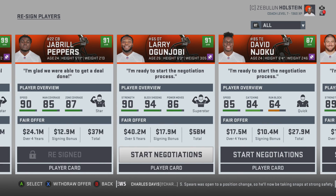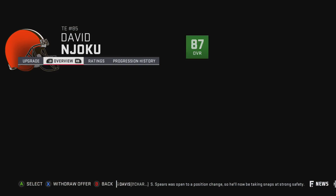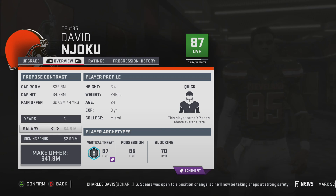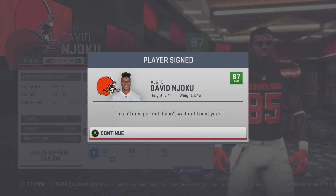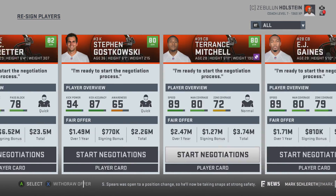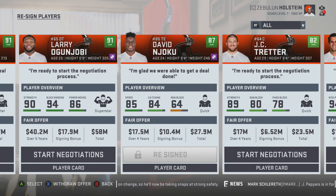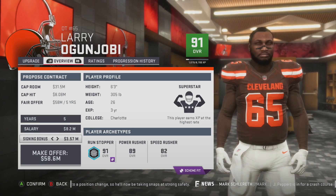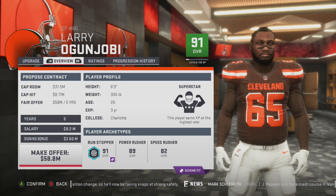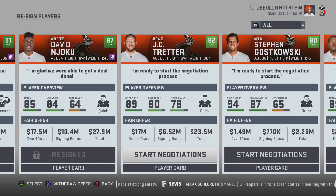Jabril — of course he's just too valuable not to re-sign long term. Dammit Larry, I told you to slow your roll. Now I'm gonna pay you tons of money. He always does this thing. We don't have too many other guys to re-sign. A five-year deal at 31 years of age is gonna be interesting, but totally worth the money.